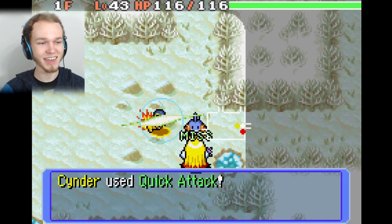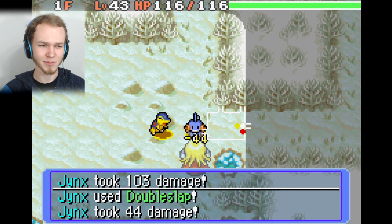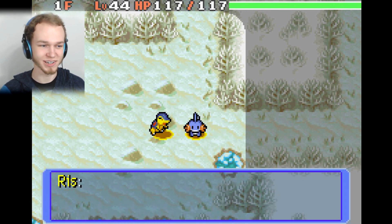Cinder, look, you can take care of Jinx — she's all ice and stuff, right? Pretty sure. There we go. Riz leveled up to level 44. Cool.